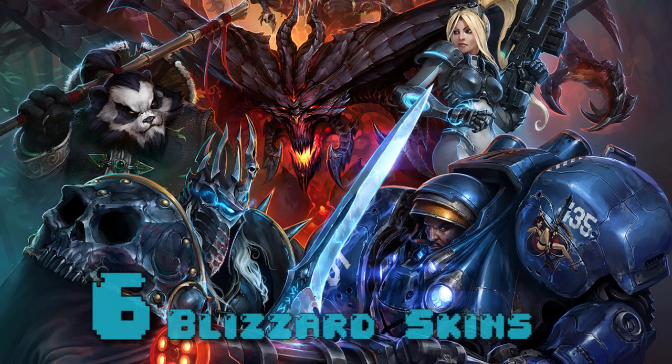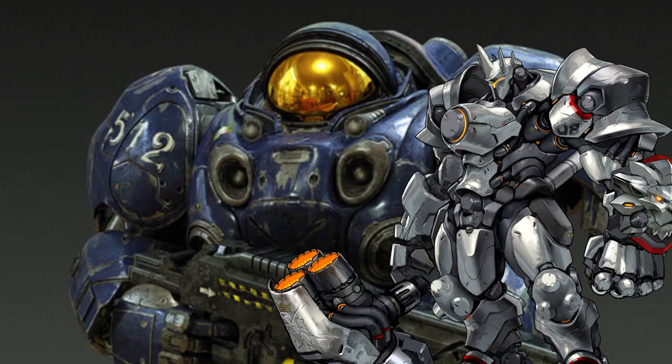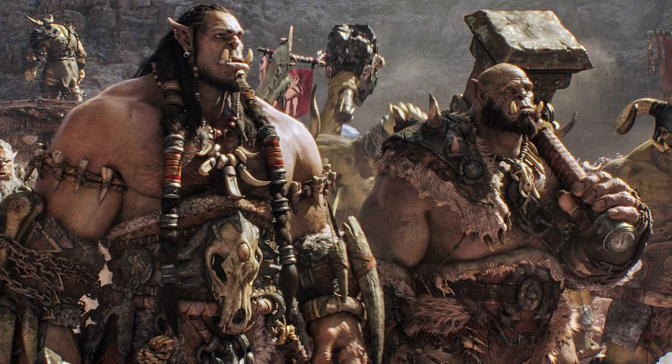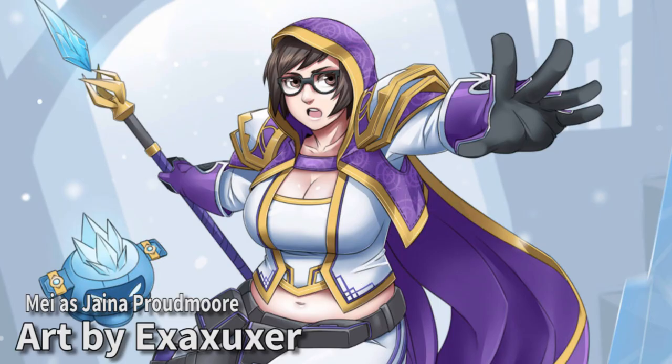Number 6: Blizzard Cosplay Skins. Blizzard has made some of the most memorable games of all time, so why not have the Overwatch characters dress up in skins inspired by other Blizzard characters? Reinhardt as a Marine from Starcraft, Mercy as Ariel, Widowmaker as Nova, Roadhog as an Orc or a Panda — there's lots of big guys to pick from for him. There are so many Blizzard characters you could use, and with the diehard fans of these franchises, that just seems like easy money.